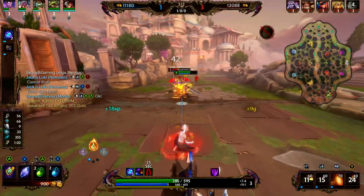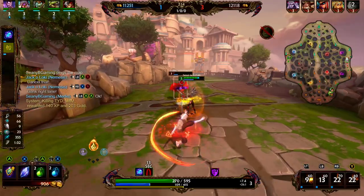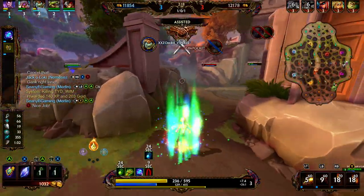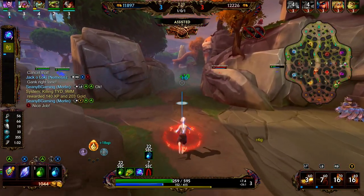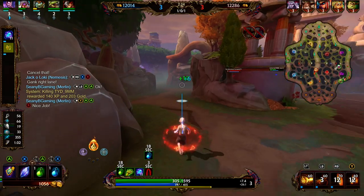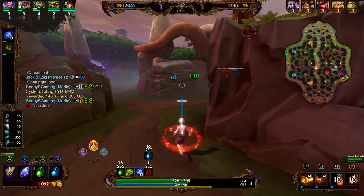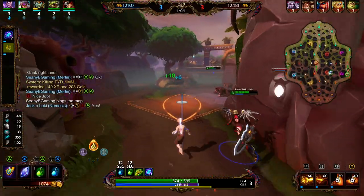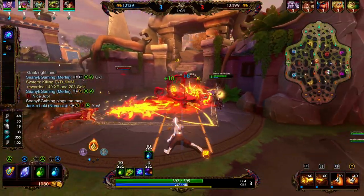We were able to get our first skill on the Xingqian by rotating, and we're able to clean up the Chernobog as well. In terms of the leveling order: at level 1, put a point into our 1; level 2, put a point into our 2; level 3, put a point into our 3; level 4, another point into our 1. We want to max out our ultimate whenever we can, then max out our 1, max out our 2, and max out our 3.